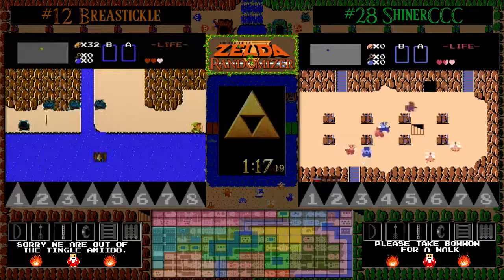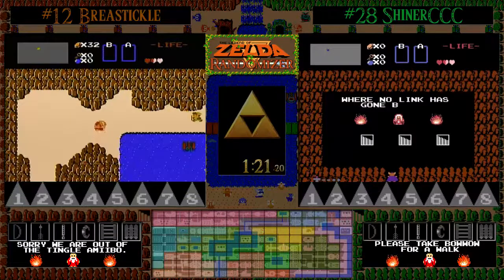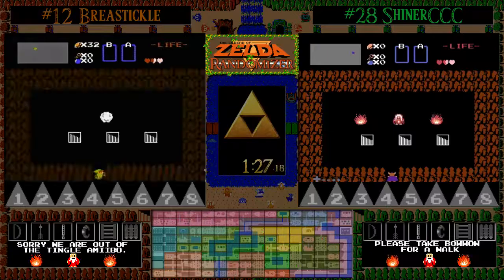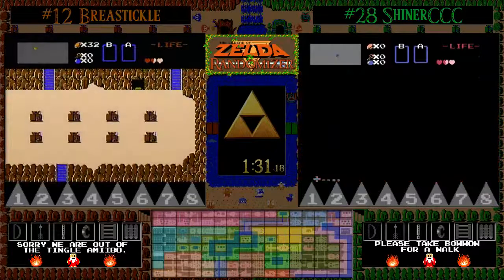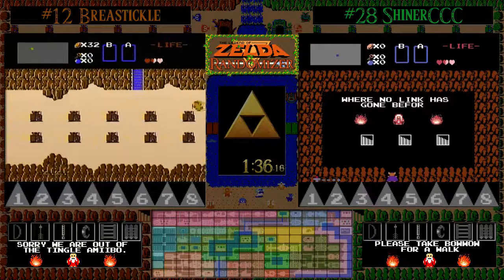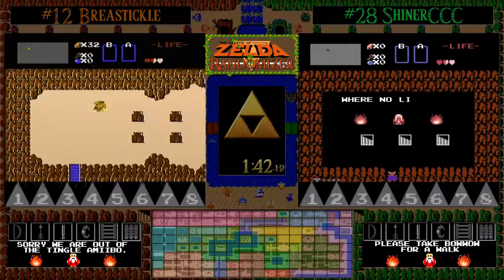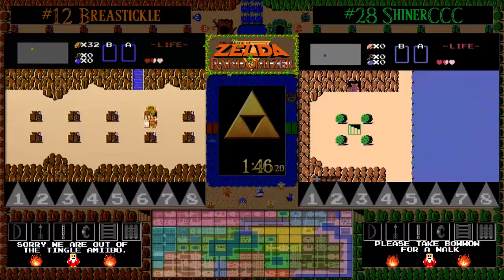This is an interesting path that Breastigle is taking, not one we normally see a lot of people do. He went up and did all the open caves right around level one and took that quick path, then opted to screen scroll over into the graveyard section, ending up on the same exact set of things that Shiner is because he found one of the take-any rooms. We get the nice little Star Trek reference — no link has gone before for this particular seed. They're both in those warp zones, giving each other high fives.